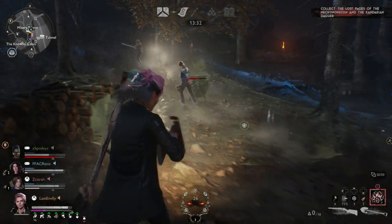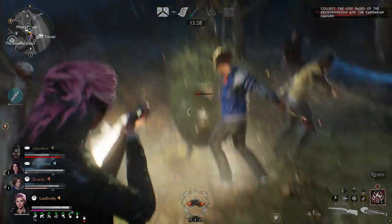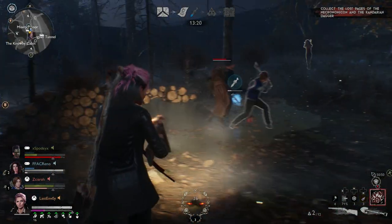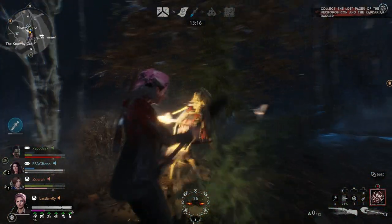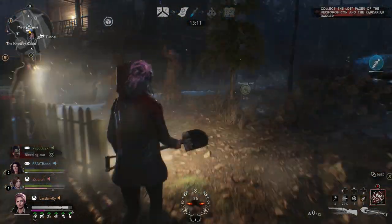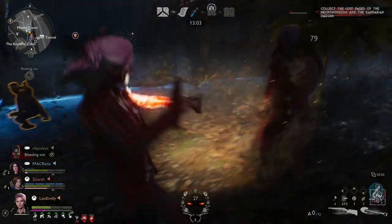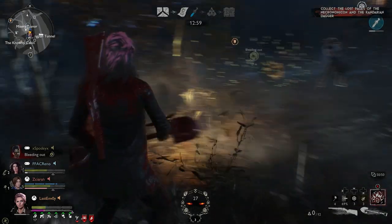Hey guys, what's up, Pixels here, and in today's video I'm giving you my best build for Ruby on Evil Dead the Game. I've had roughly around 10 matches with the character. I've spent a little bit of time with her trying to figure out what the best possible build is and what she should be specced around. I think it's a really nice one — she almost feels unkillable at this point because it's pretty broken.